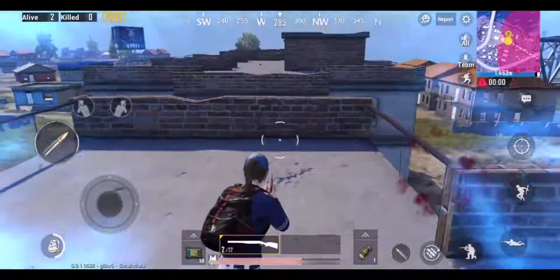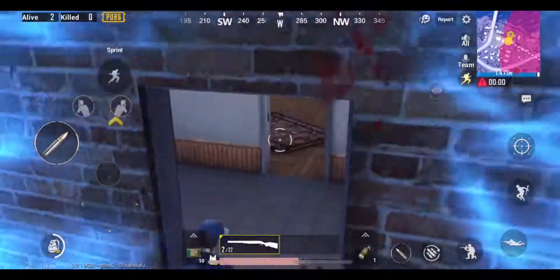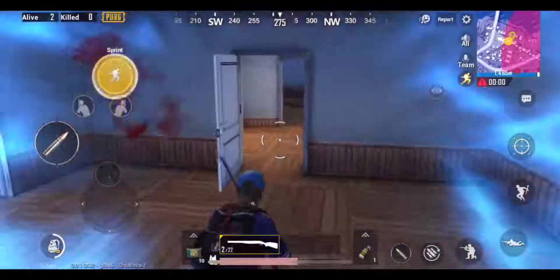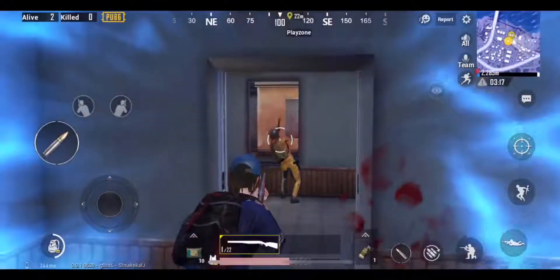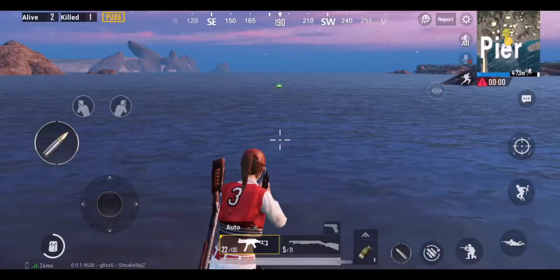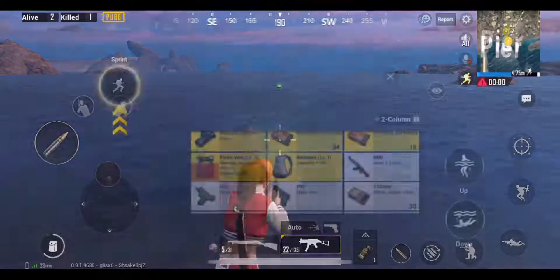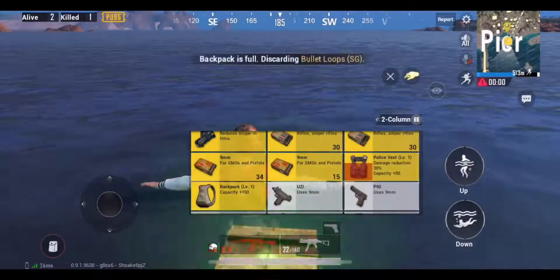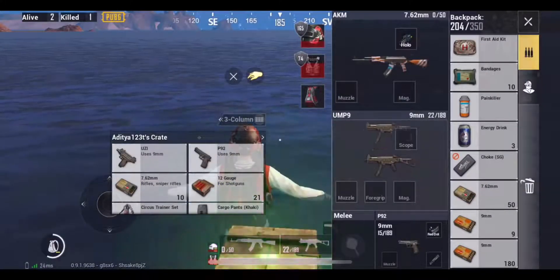You can jump in this manner from one building to the other in order to confuse your enemies and kill them easily. When you're about to loot in the water, make sure your more preferable rifle is on the second slot, because the new weapon picked up would always go on the first slot. You cannot change your weapon's position while you're in the water.